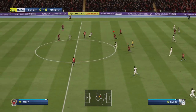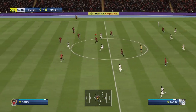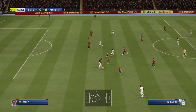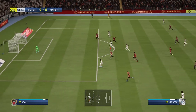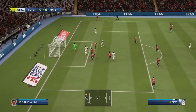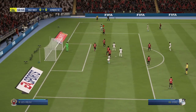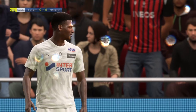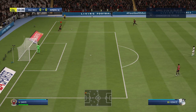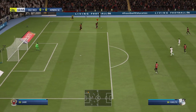La composition de l'Amiens Sporting Club — l'entraîneur a choisi de densifier son milieu de terrain en alignant un 4-5-1. Le dernier qui ne peut que repousser, la position est très nette, absolument hors-jeu.